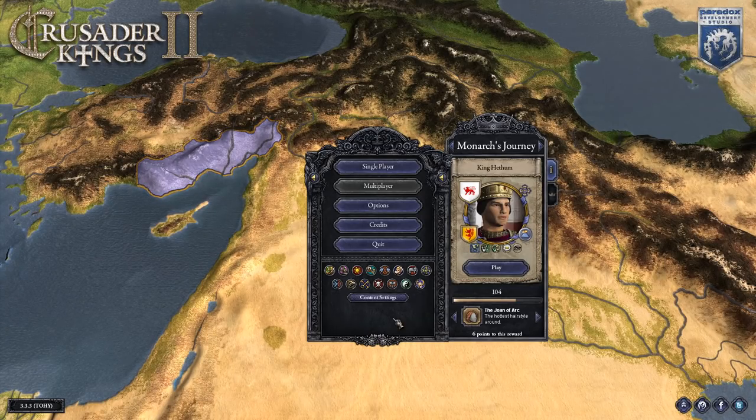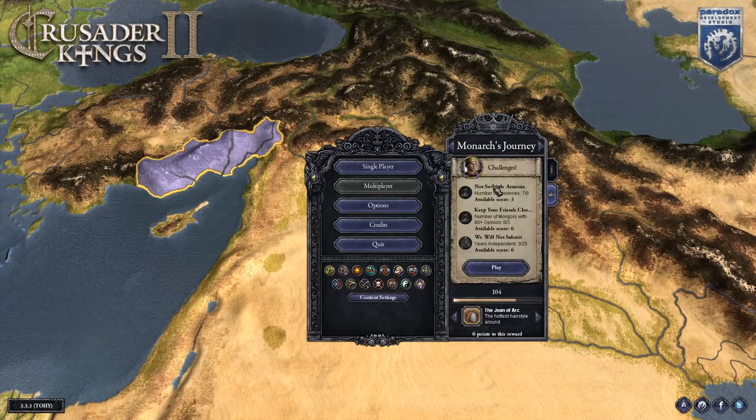This game is free to play, so you don't need to invest anything except your time and your skill. Even if you don't know CK2, after this video you'll roughly know what to do to survive and prosper as King Hetum. You just need a Paradox account, log into the launcher, and do the challenges. Those challenges come in multiple flavors - for example, we need to grow, keep the Mongols close, and simply survive. There are bronze, silver and gold stages, meaning 25 years is bronze, 50 is silver, and 75 would be gold.